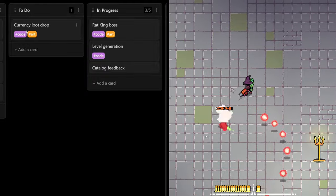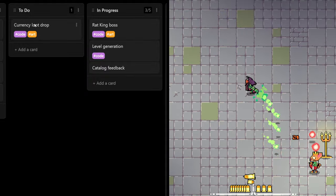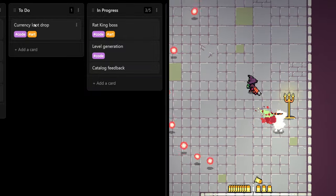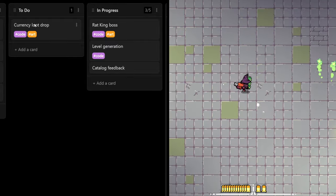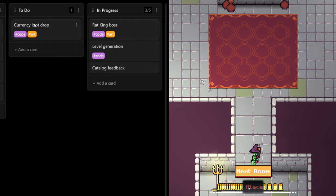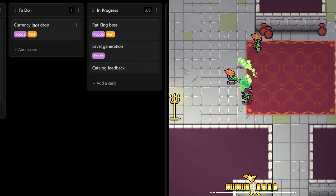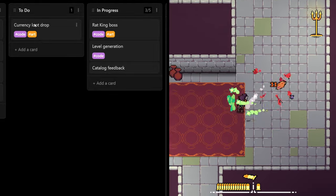Up next on my to-do list is currency and loot drops. I want something to be collected when you kill enemies in the level, and I want to reward the player for choosing combat when they could have chosen an easier route.